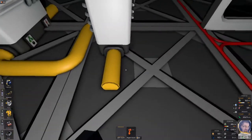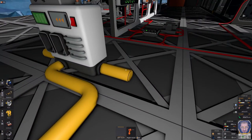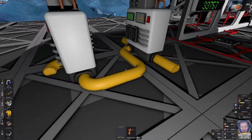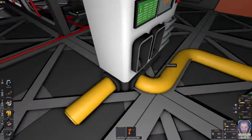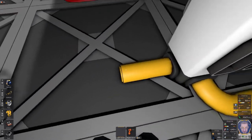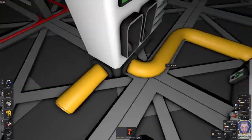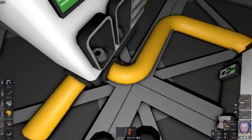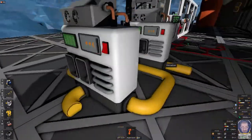This is the input slot — however you get the gas in there is up to you: ice crusher, active vent, it depends on your situation. Whatever filter you put in here, such as CO2, oxygen, or whatever, will be pushed out this tube as long as it has durability remaining. Any other gases that remain will be sent down the tube that bends out on the side.